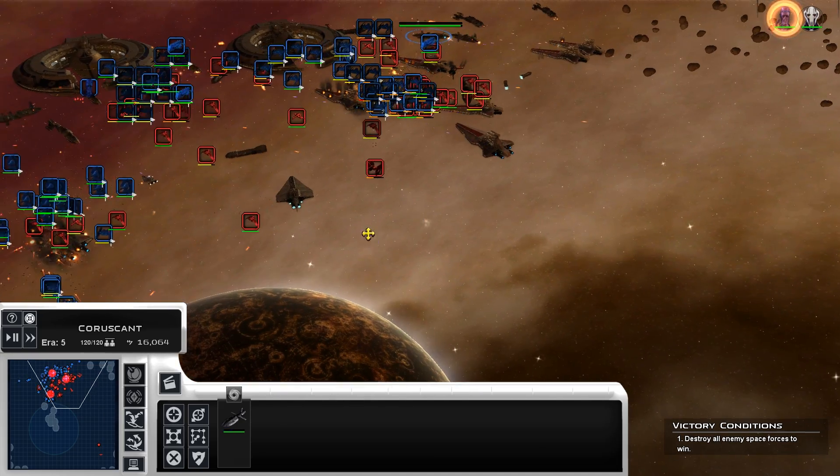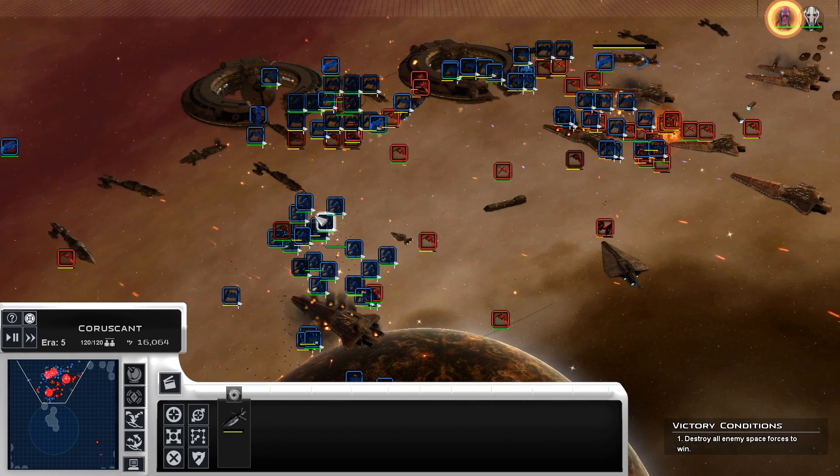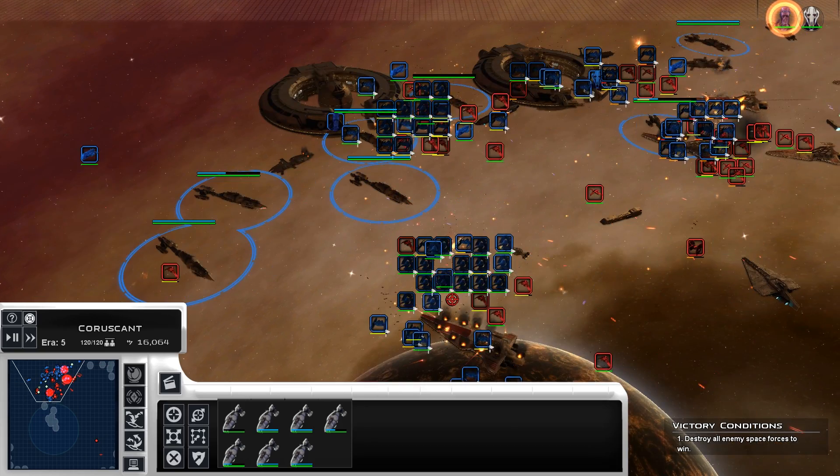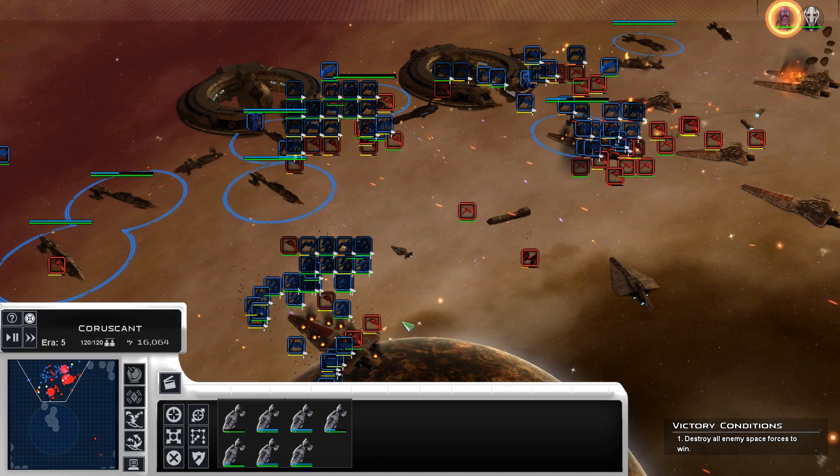Have we killed Yularen? No, he's not even here right now — I don't know where he went. I didn't think I had the Galactic AI on right now. Unless I killed him already and I just wasn't paying attention, because that does happen sometimes.